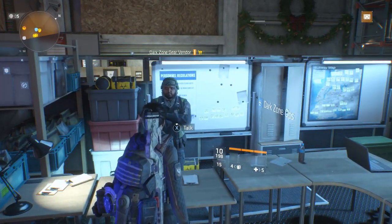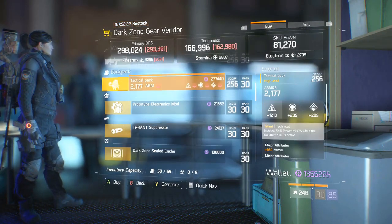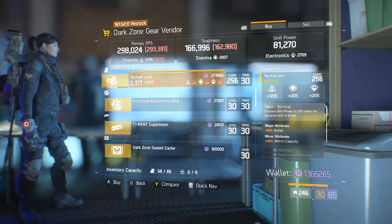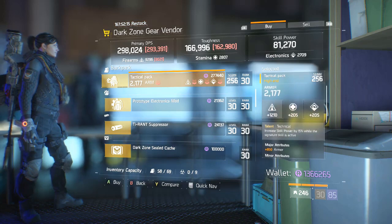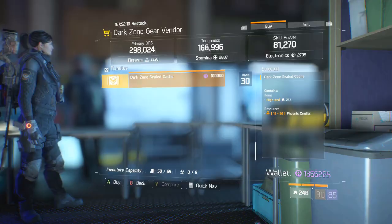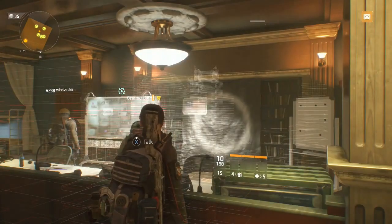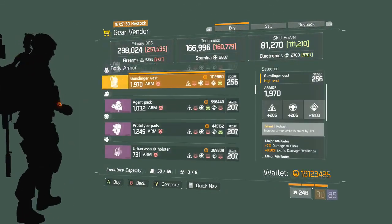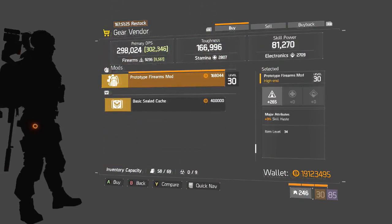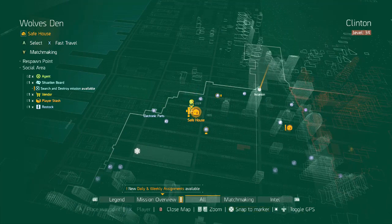Moving on to the Dark Zone Gear Vendor in the base — we have a Covert SRS with not a very good roll unfortunately. A Technical Backpack — good roll, however Technical is not something we use very often. An Electronics Gear Mod, a Tyrant Suppressor, and Dark Zone Sealed Caches as always. Moving on to Autumn's Hope Safe House — we have a Robust Chest Piece, not a very good roll, and a Firearms Gear Mod with Skill Haste, so it's not armor — not very good.